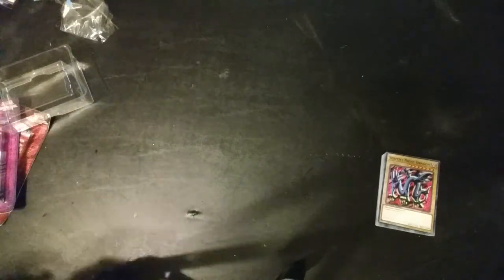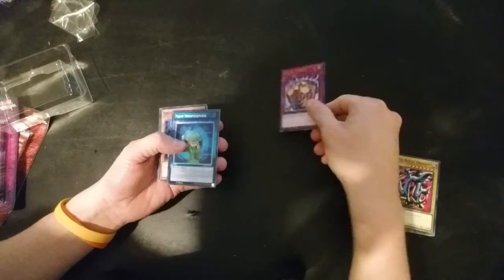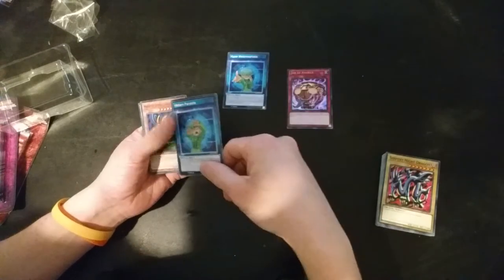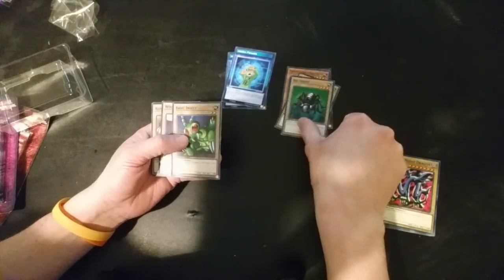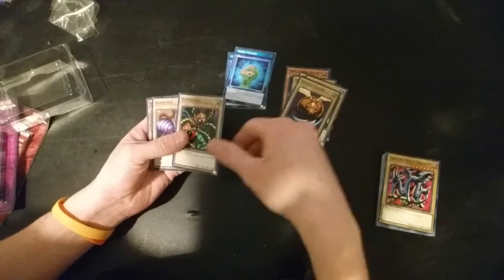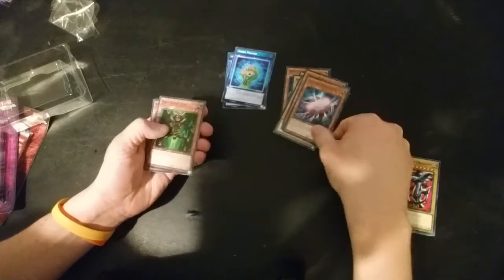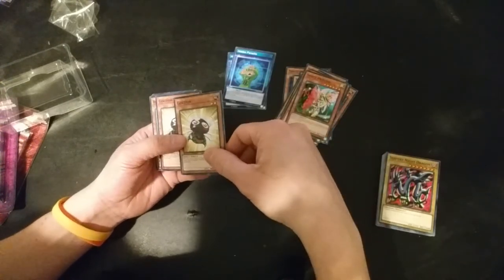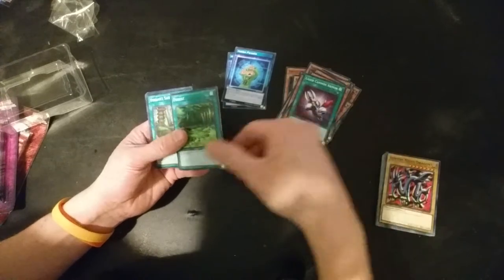Let's get into Weevil's deck, which you can actually do a season two of. We got Jar of Avarice, Hyper... Meta... I can't even speak it. Hidden Parasite. We got the Perfectly Ultimate Great Moth - gotta have that. Petty Moth, Big Insect and then Basic Insect, Wingy Cleaver, Komotoko, Insect Queen - nice - Cocoon of Evolution, Mania Bug, Pinchhopper, Insect Princess - I've never seen him run that before - Gokupin, B-List Soldier, B-Tron, Laser Cannon Armor - classic - Forest - classic.